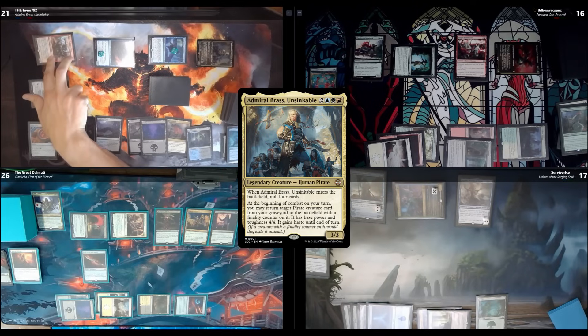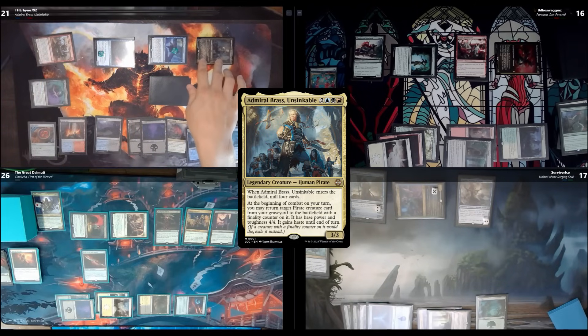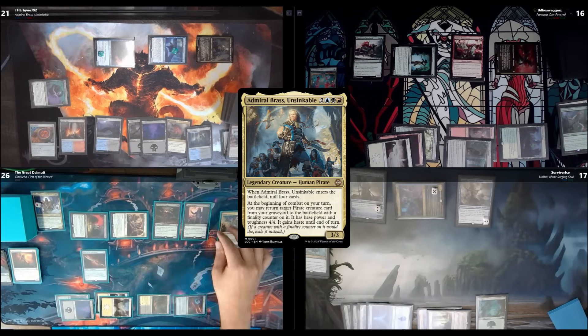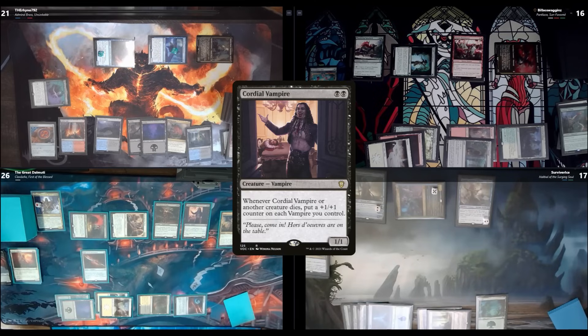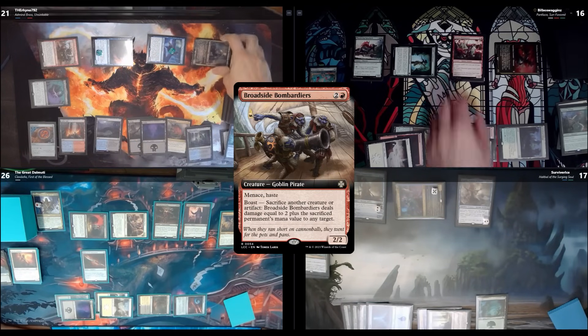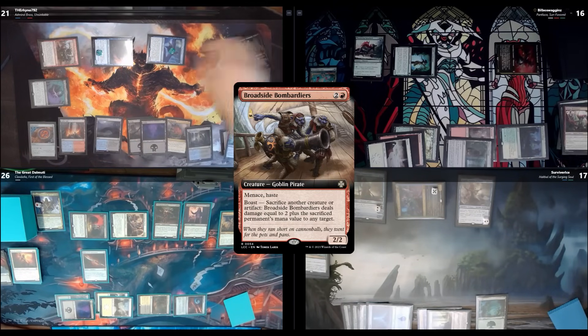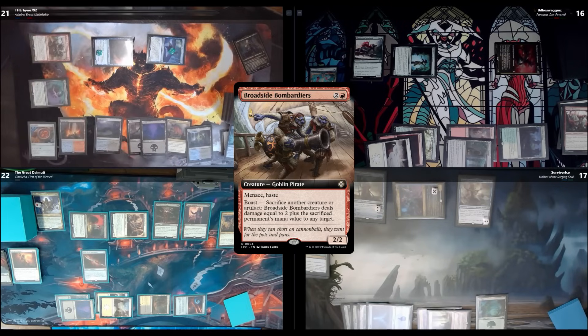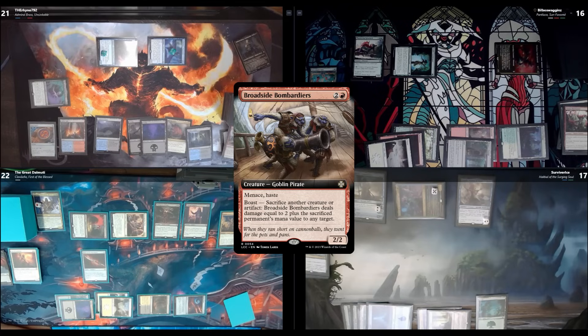I'll chump with my Huntmaster. I block with these two. Each vampire is going to get a +1/+1 counter from Cordial Vampire. Both attacks connect since Devin has no blockers. Devin, did you chump? I'll sacrifice my commander with Blade of the Bloodchief — that's 2 +1/+1 counters, so it's 6 damage. You have the highest life so you take 6, plus 4 from the other attack — 10 total. Devin takes 4. Stefan is safe.